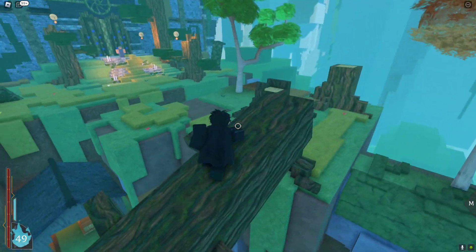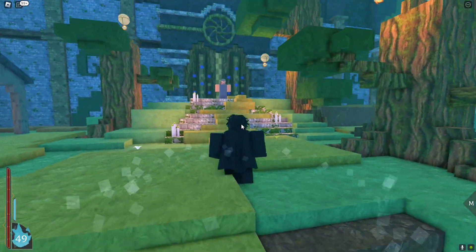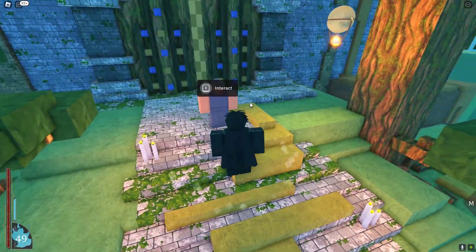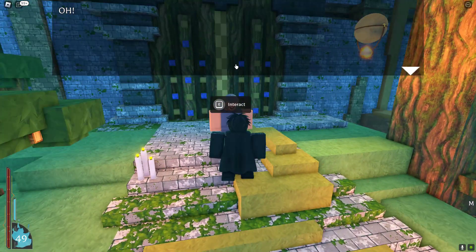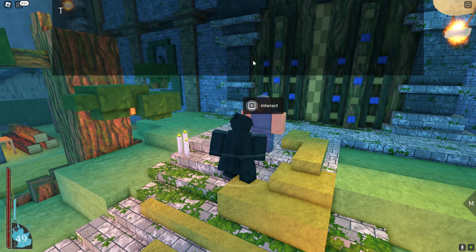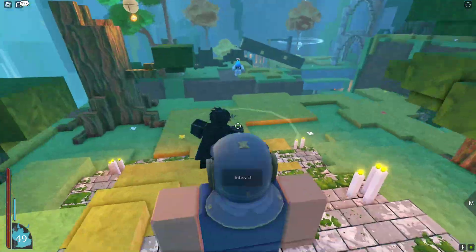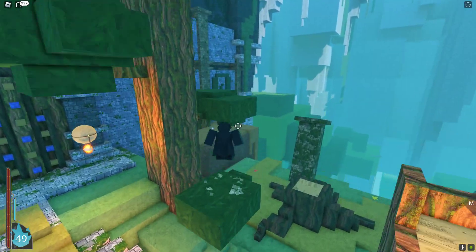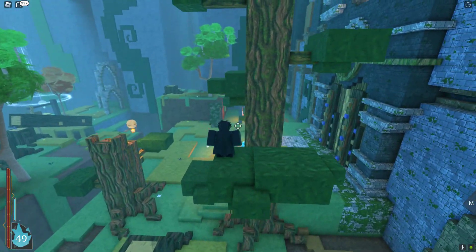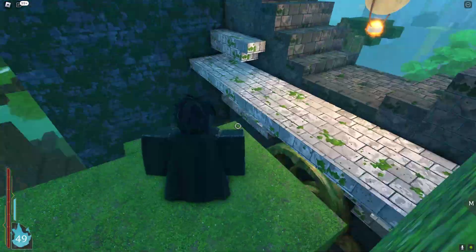We're gonna go up here, cross here, another here. You're gonna see a guy wearing a cool helmet. Alright, so we gotta scram. What you're gonna do — go up this tree here, and you're gonna come up to this little crack in the wall right here.